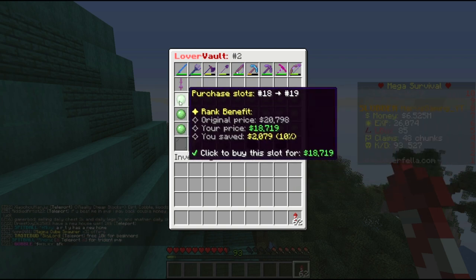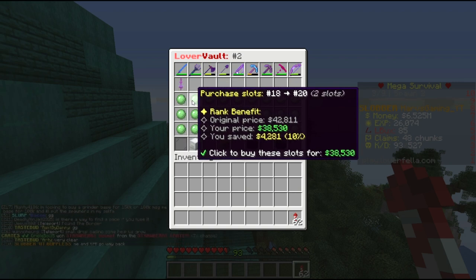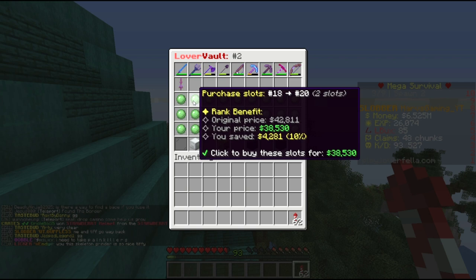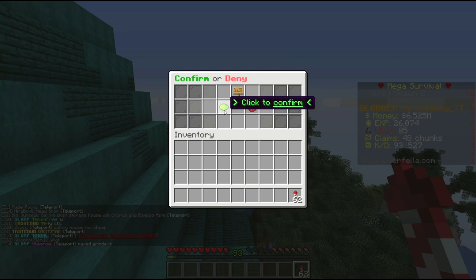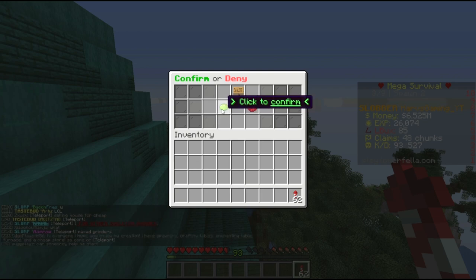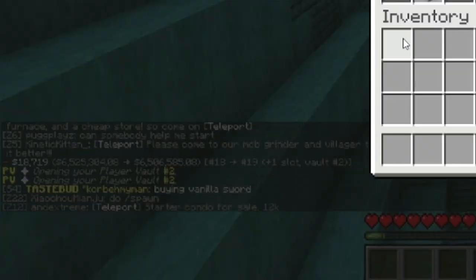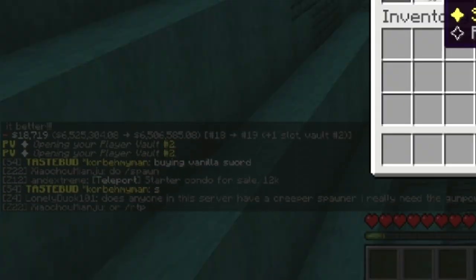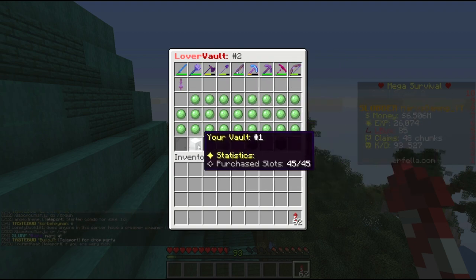It will cost more as you go. This one is 18, and you save money based on the rank that you have. This one is 20 because it combines the slot you want with the one you had before — as you can see it says two slots right there. To buy them, you click the slime ball, it opens a menu, and you press the green button which will buy it for you. It will show you in chat how much money was taken from your account.